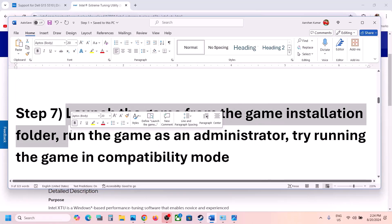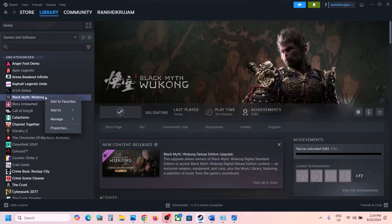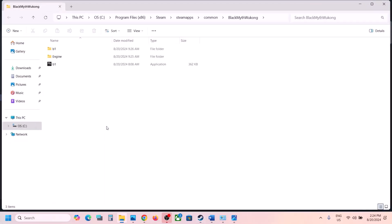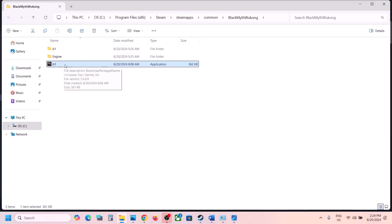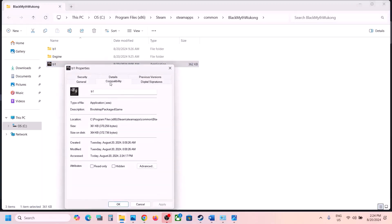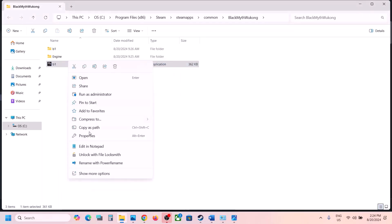Next, try launching the game from the game installation folder. Go to Steam, right-click the game, select Manage, then click Browse Local Files. This takes you to the installation folder — double-click to launch the game from here instead of Steam. If that doesn't work, right-click the exe, go to Properties, go to the Compatibility tab, and check 'Run this program as an administrator,' then hit Apply and OK.